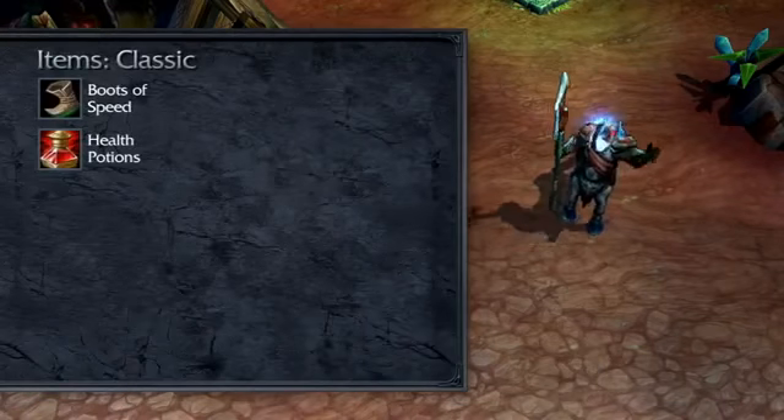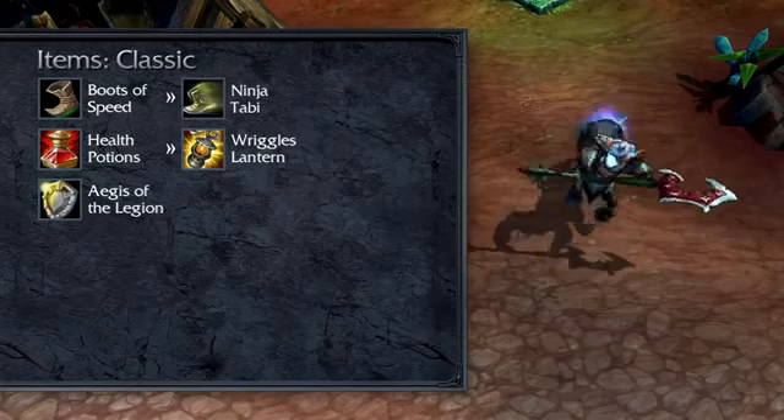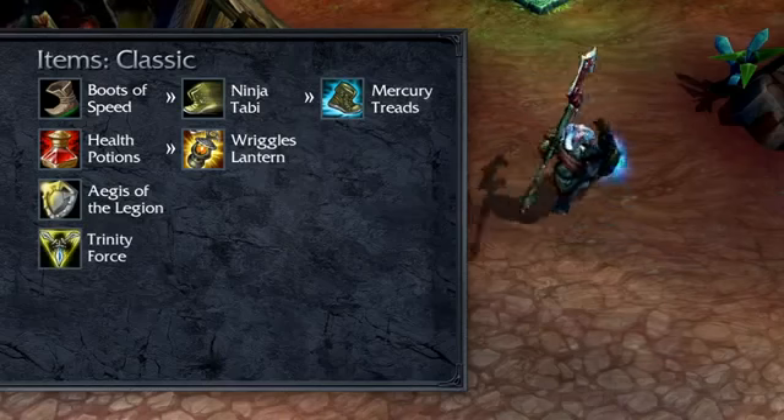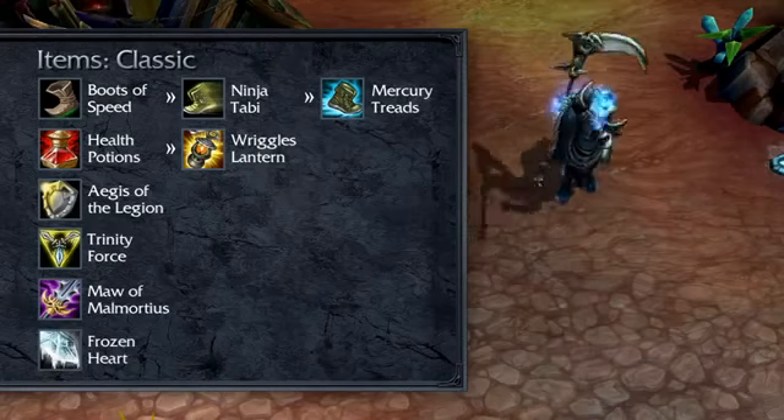In Classic, I open with Boots of Speed and 3 health potions. I rush for Wriggle's Lantern and Aegis of the Legion before taking defensive boots depending on the enemy team. Trinity Force is the next major buy. After, I grab a mix of damage and durability through Maw of Malmortius and Frozen Heart.